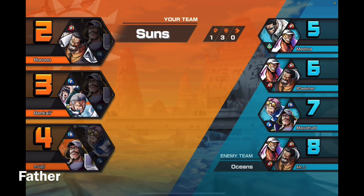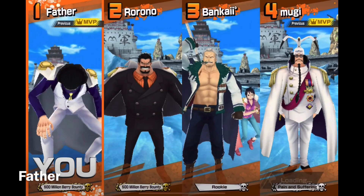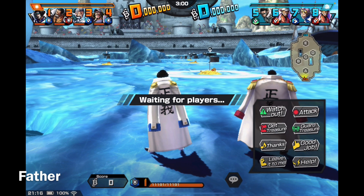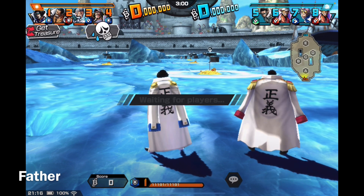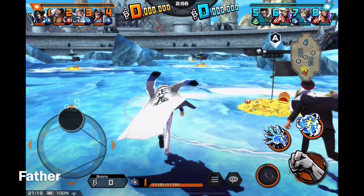All right, fifth match. I'll stay with Aokiji because he's fun to use. We have Aokiji, Garp, Smoker, and Sengoku. They have Virgo, two Akainus, and Kobe. Those two Akainus are not the EX versions — they are the old ones. They used to be the best characters in the game when I started, but not anymore.